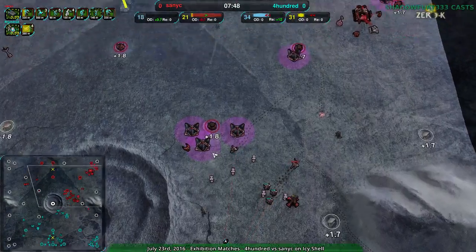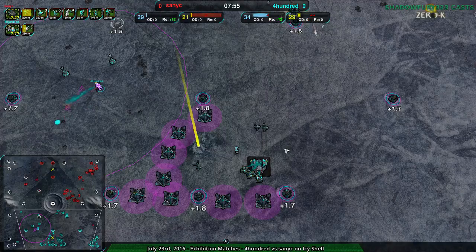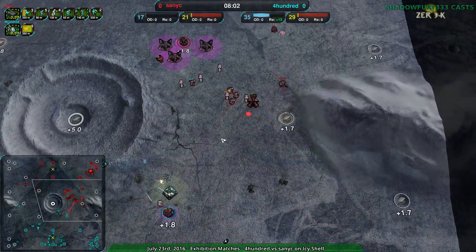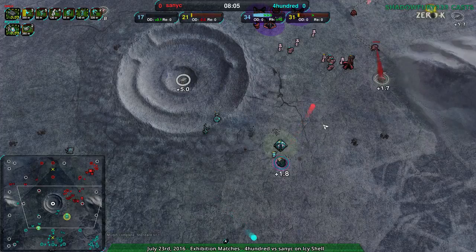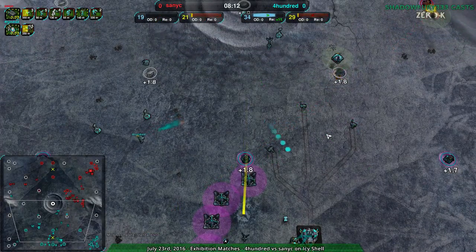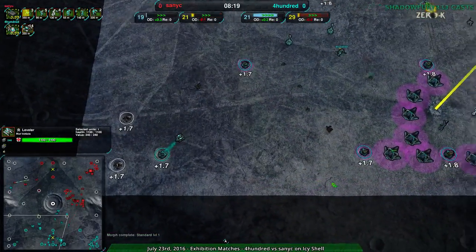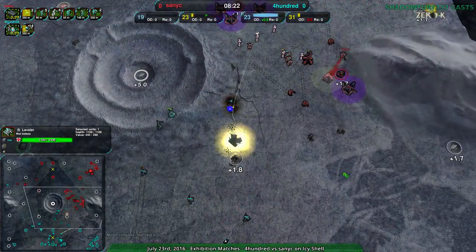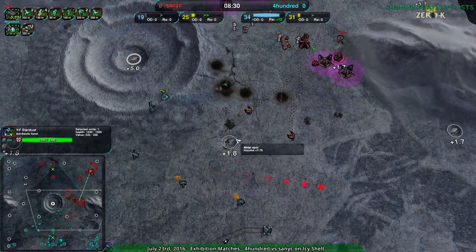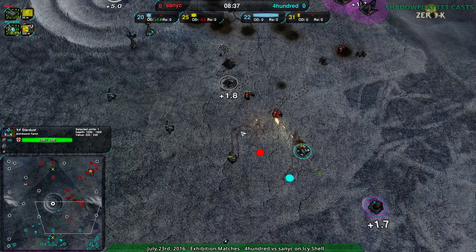Levelers kind of make sense, but for a rapid assault force, Ravagers are awesome — they're really quick units and tanky. And Sanic going for their own assault force: Warriors, Zeus, some Rockos, and Hammers to try to get rid of the slashers before they're a problem. And there we go — 400 finally going for the Ravagers. Does have a few Wolverines, which is nice. Because levelers, while okay for defense and offense, they're not Ravagers, and when you're dealing with stuff like Stardust, they're really not Ravagers.